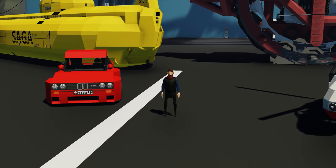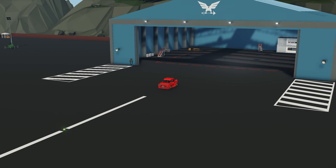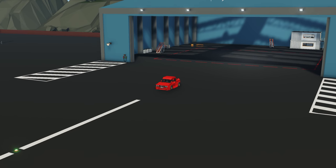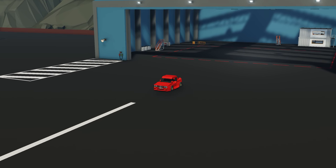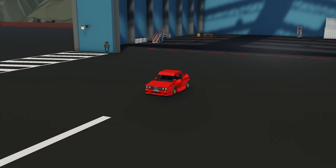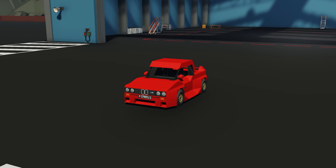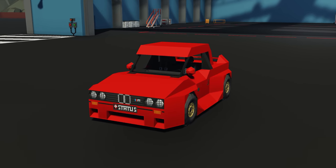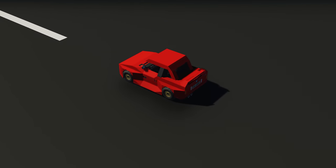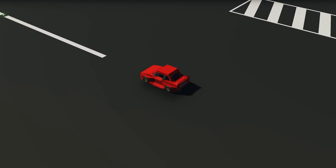Let's get straight into it. Starting off the first creation of the episode, we have the Status E30 M3, a creation done by Carnivore. This is the BMW M3 — it's got a fully automatic gearbox, a pretty much realistic interior, a front hood and rear trunk. Apparently it's a dream to drive, so we're going to spawn it in and test it out.